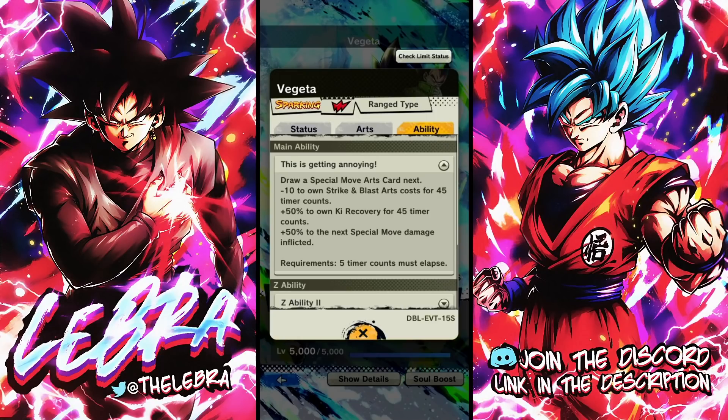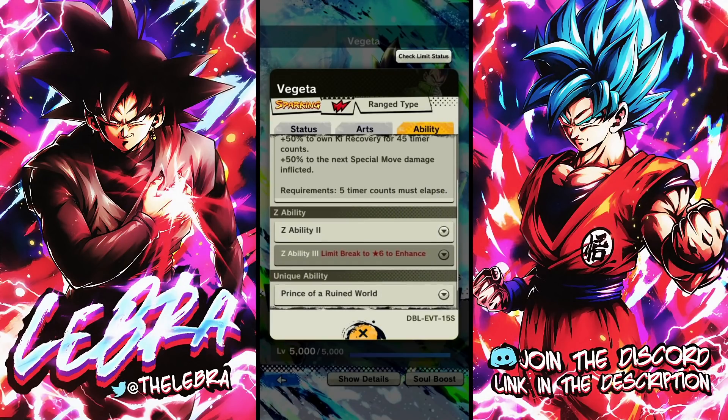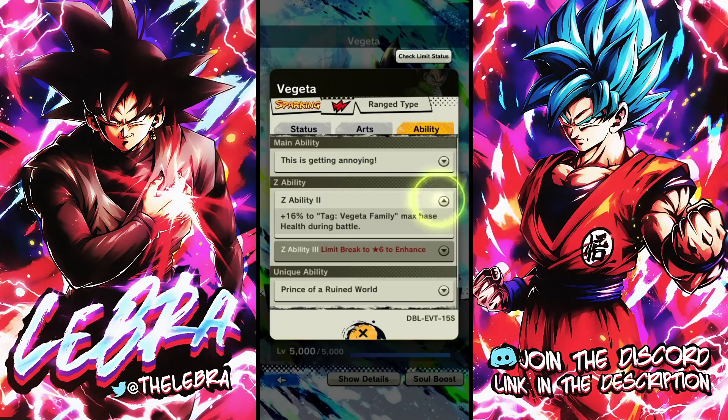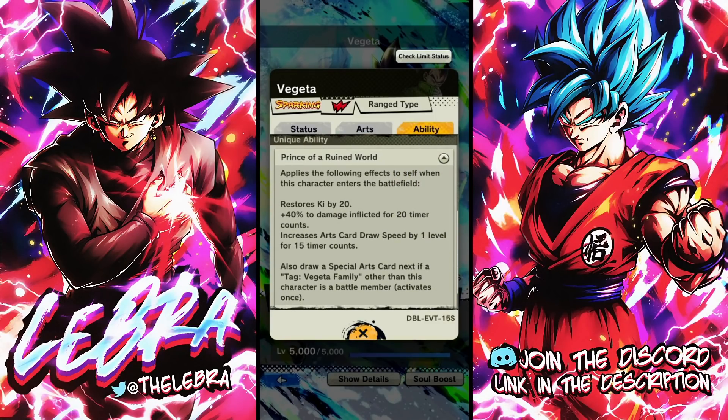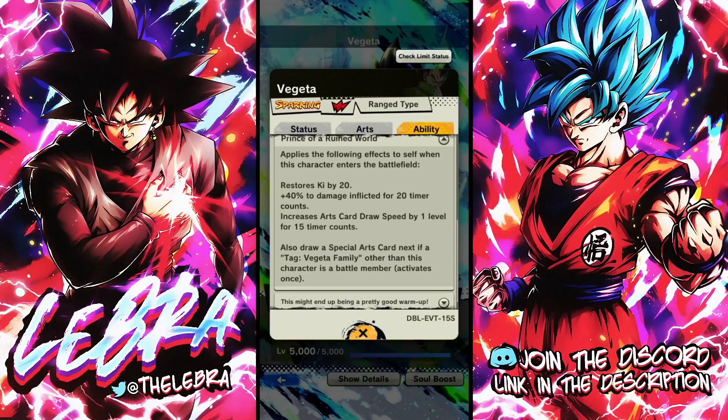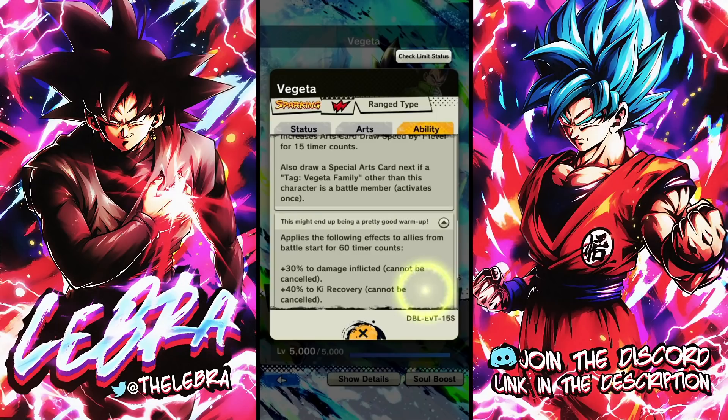Take a look at this mana build: draws a blue card, minus 10 to strike and blast starts. Plus 50% to on-key recovery and 50% to next special move downs — and that lasts 5 timer counts from blast starts. That's pretty insane. He also gets a health buff, which we needed for the Vegeta family team. When he enters the battlefield: restore ki by 20, plus 40% damage inflicted, increases draw speed by one level, and draws a green card if there's another Vegeta family battle member in your team. For a free-to-play unit, that's pretty solid.